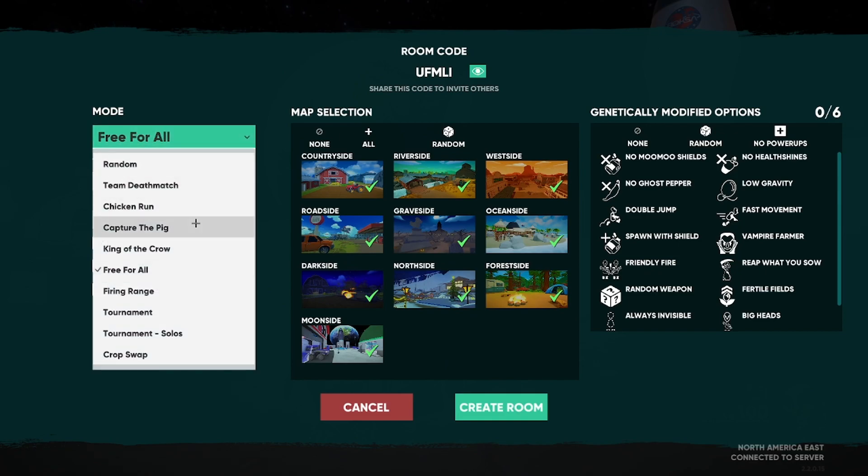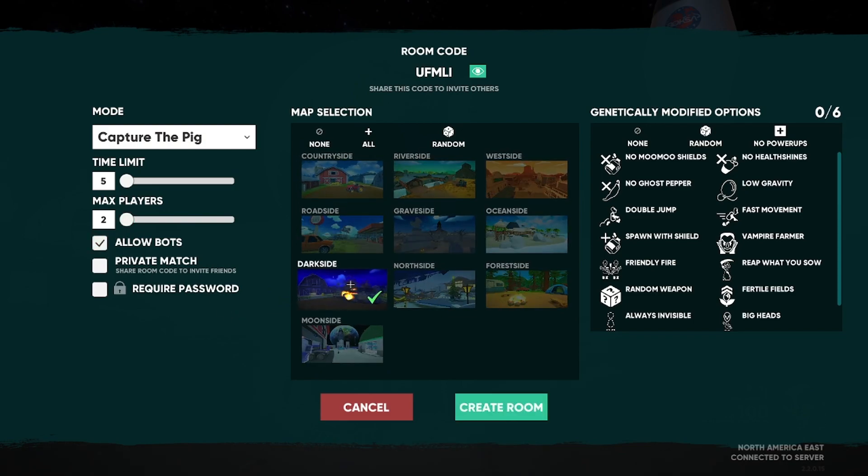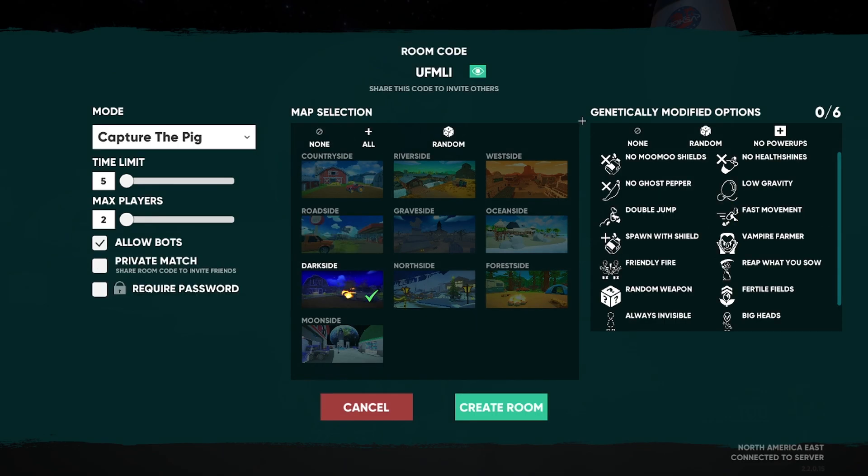The second best way to get XP is going into Capture the Pig: set the time limit to five minutes, max players to two, allow bots, and use either Dark Side or Road Side — both are small maps, but I'd recommend Dark Side as it's probably the smallest. Set the GMO to Fast Movement. This comes really close to first place, but people who got tier 50 didn't use this method.